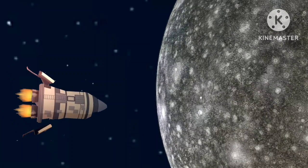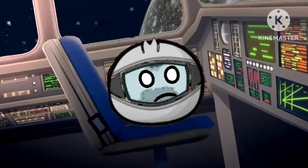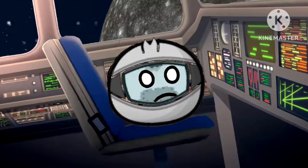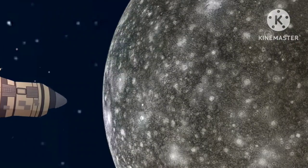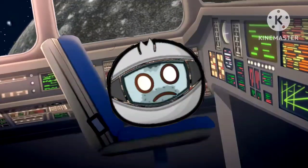Computer, what do I need to build a base on Callisto? Well, we need rock from Callisto and build it together to make a base. Is it really that simple? Well, if you can find it. Okay, we'll do that once we land on Callisto. Computer, we're about to touch land — do you know any facts about Callisto?